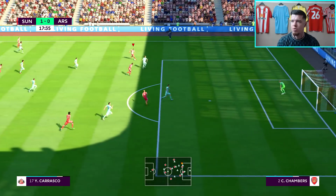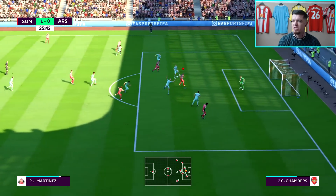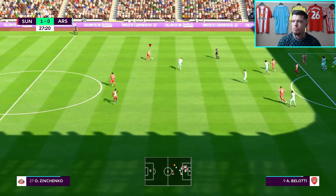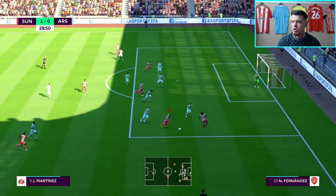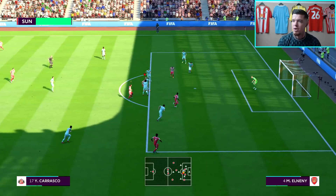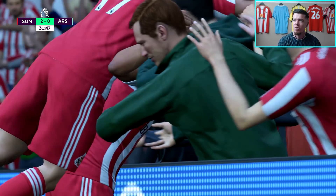Carrasco finds acres of space down the left, comes inside and gets it across to Martinez — he turns, strikes it — what a save again by the keeper. Gomez has plenty of space and strikes it against the Arsenal defender. We've been playing so well but Arsenal aren't creating too much. Here's Zinchenko the left back playing it wide for Wan-Bissaka. Grujic knocks it on for Martinez who turns and gets it towards the back post — Dennis gets it back across acrobatically but no one can get there. Carrasco takes a shot himself — it's been blocked — back to Carrasco — here's Dennis — hits the post — but it's Martinez who gets his first goal for the club! 2-0 up — an absolute comedy of errors, a scrappy goal but we'll take it!